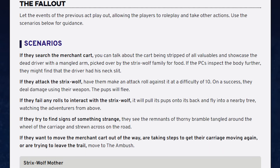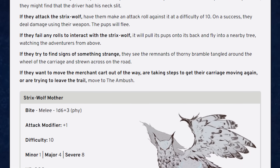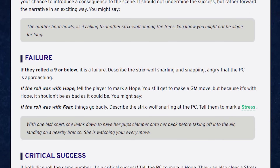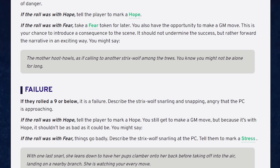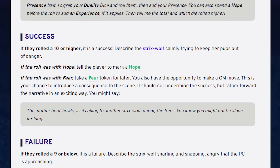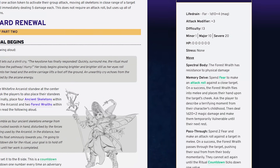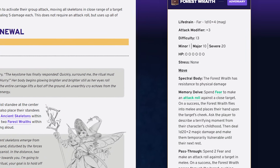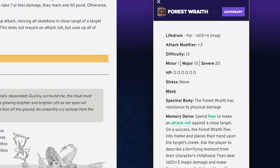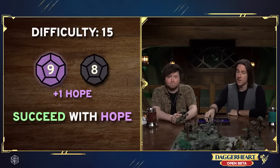It took my players about a full combat encounter to really get how the combat system worked, but they really enjoyed the flexibility offered by the lack of a hard initiative system and the choices they could make at just about any point in time during combat. If a player took a lot of damage, they could trigger an ability to reduce that damage or simply burn through their armor slots. If they really wanted to make sure that a forest wraith took some damage, they could spend some hope to aid a nearby ally's attacks. There are a lot of small decisions in combat that make the game feel more real-time tactical.